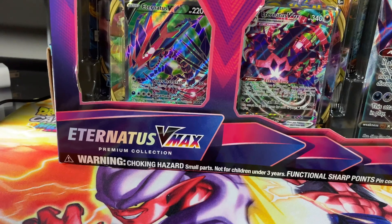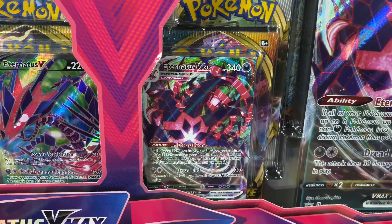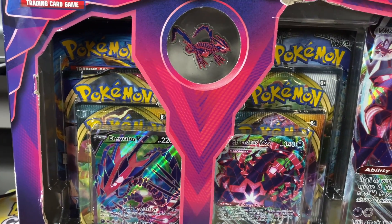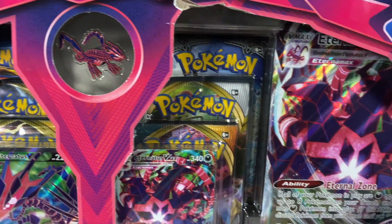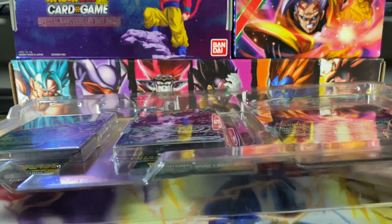The Eternatus VMAX booster box! The booster box contains two hyper rares: the Eternatus V and the hyper VMAX. It also comes with six booster packs from different series, a pin, and a giant promo Eternatus VMAX card with a giant coin. Let's get right into the box.